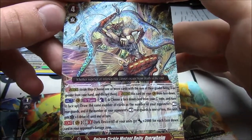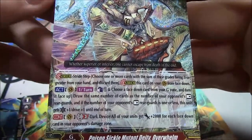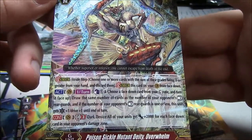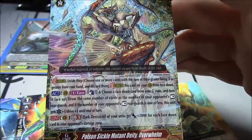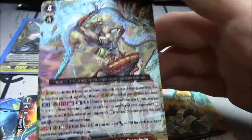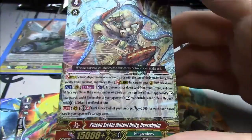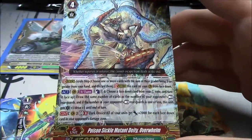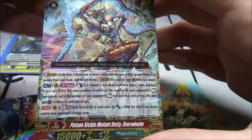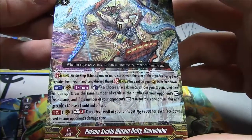Counterblast 1 — choose a face down card from your G-zone and turn it face up. Draw the same number of cards as the number of your opponent's rested rear guards. If the number of your opponent's rested rear guards is 1 or less, this unit gets critical plus 1 and drive plus 1. So at the very bare minimum with no rearguards out, you get 4 cards because of the quad drive. If they have 2, you're getting 5 again. If they've got 3 rearguards, then it's 6. GB3, Dark Device — all your units get plus 2k for each face-down card in your opponent's damage zone.